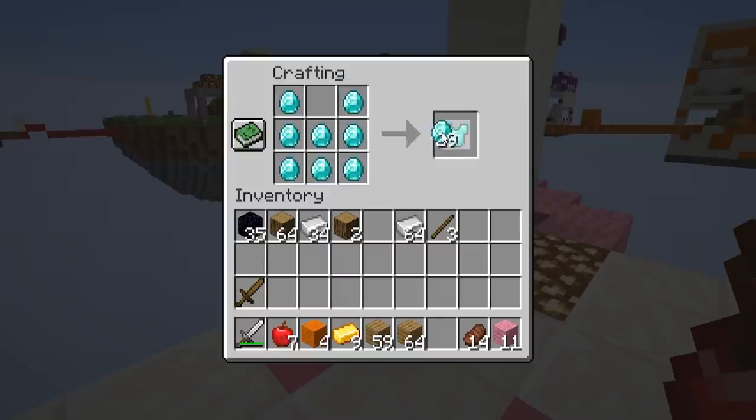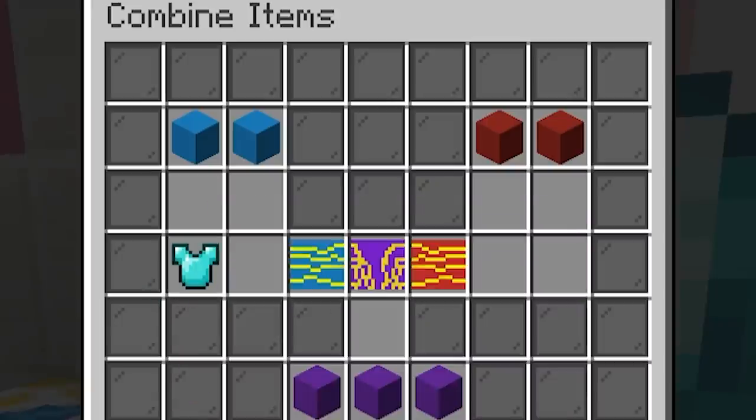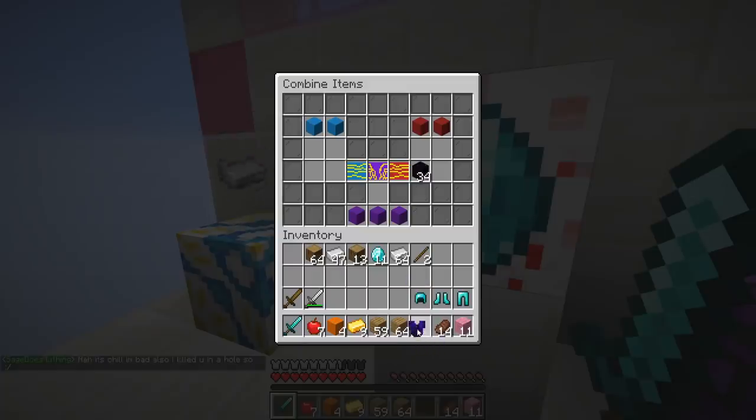First thing I want to do, obviously, is make some diamond armor. Makes sense, doesn't it? And a sword. I'm going to get a diamond chest plate, put it there. I'm going to get my obsidian, put it there. There we go — it works. That's pretty good. What have we got? Obsidian chest plate. It's got Protection 2 on it. Let me put it on — and I have slowness.